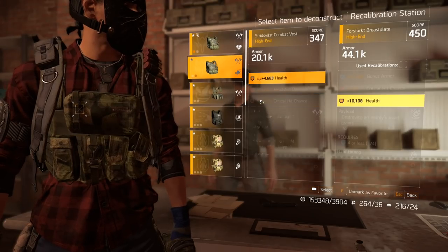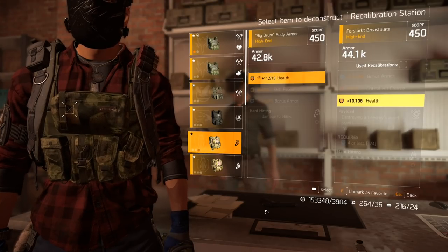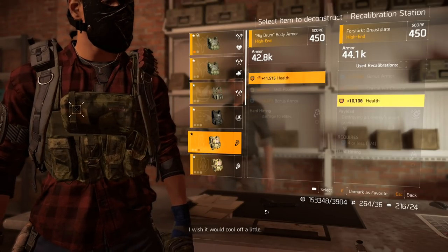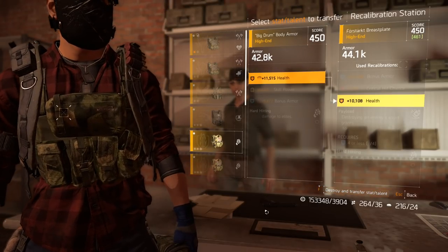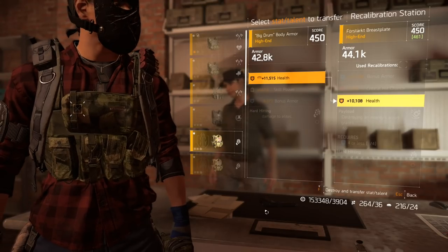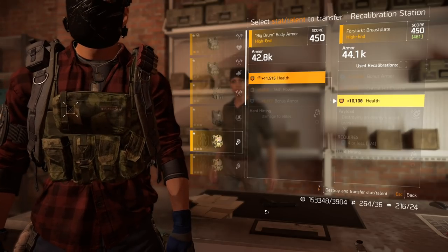If you look at my health here, I actually have a chest piece with 11,500, so this is 1,400 extra health. If I try to trade that over, I actually get the full amount, which is pretty nice if I want to optimize things and get a little bit more HP. I'd be able to steal this full amount of health and be very happy with that.